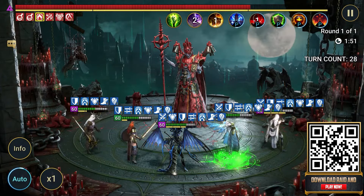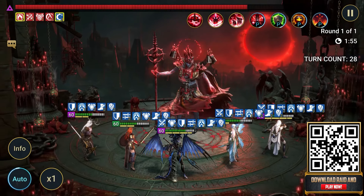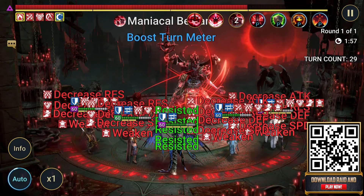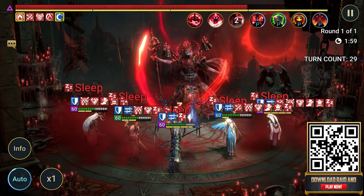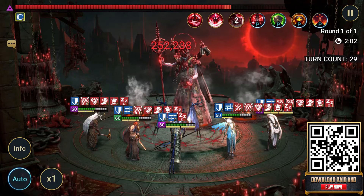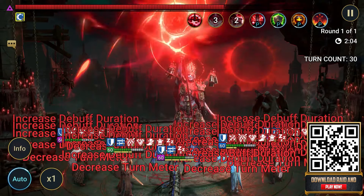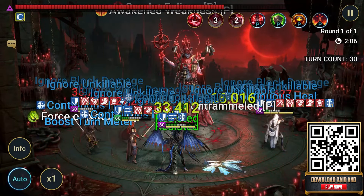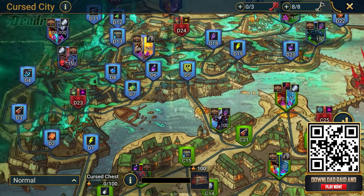Players will need to clear stages of differing types across four districts to hunt down three eclipse keys, and once you have them you can head to the Eclipse Tower in the center of the Cursed City and fight Ammonist the Lunar Arcan. This is expansive PVE content with 100 different stages to complete across four increasingly difficult districts, including double boss stages and a final fight against Ammonist — a boss who can change between two different forms like mythical champions.